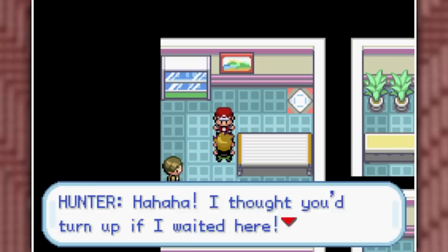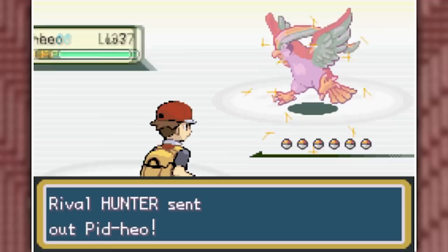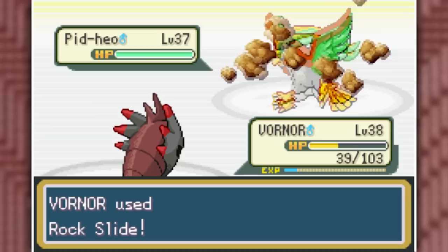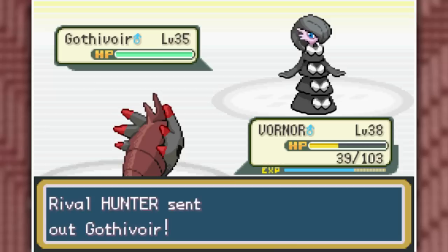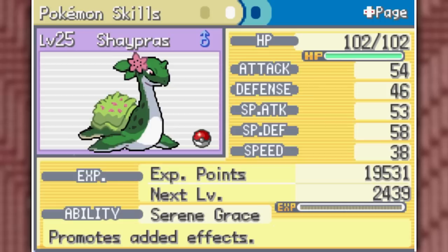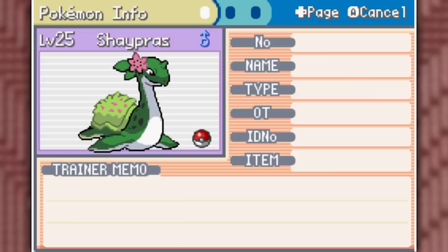I finally reached the floor where my rival was waiting. He now has a Pit Heyo, and I thought it was going to look cooler — it just lacks detail. I Dragon Dance up three times with Vornor and take it out with Rock Slide. Vornor also learned Dig, which we use to take down Gyaralix. His Gardevoir goes down to Rock Slide, Graalron gets destroyed by a four-times super-effective Dig, and Venusect goes down by Rock Slide — a sweep with Vornor.